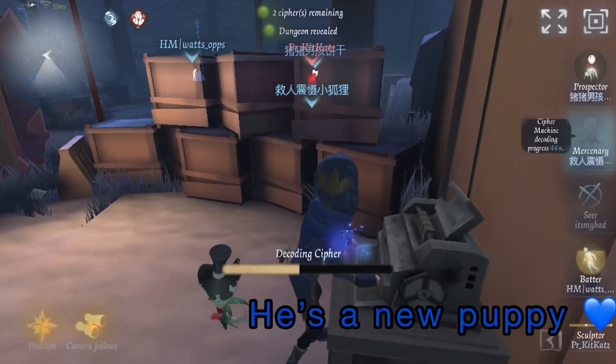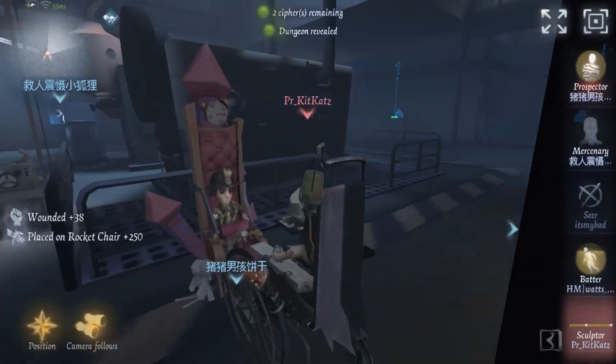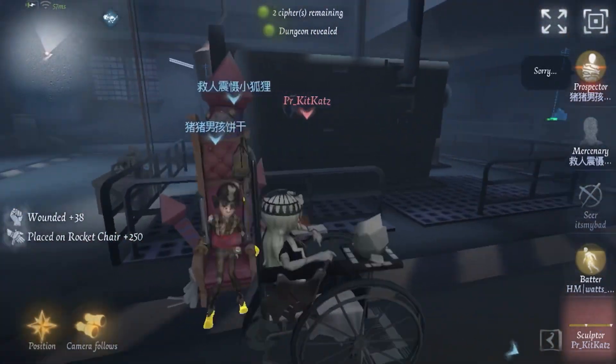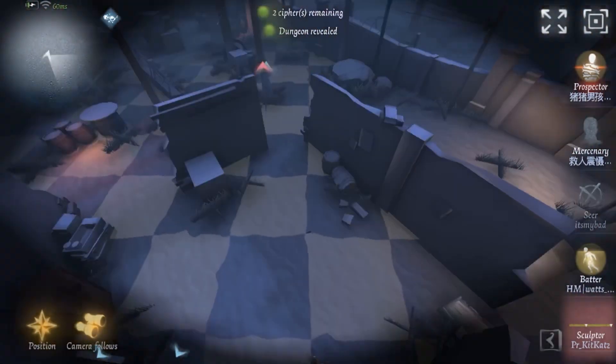I'm gonna pick up the Prospector and put him on chair. Sculptor with full presence is super scary — even if you don't risk, I'm putting pressure no matter what. I put the Prospector on chair, and right now I'm like, okay, the Batter was in this direction, so I'm gonna chisel in that direction and look around.